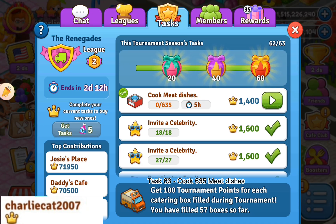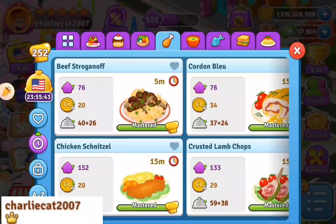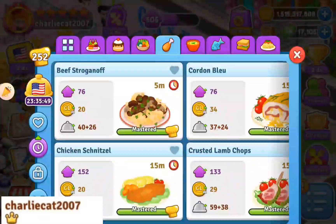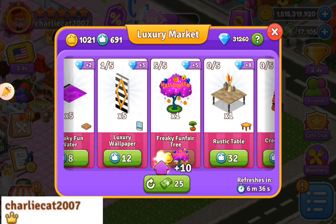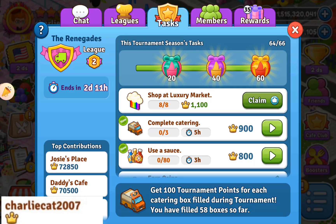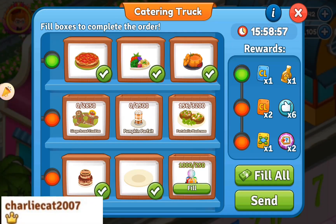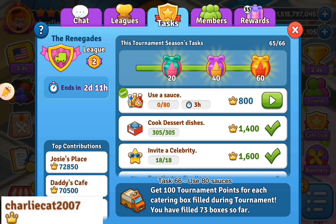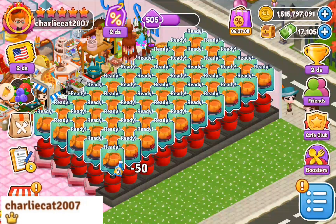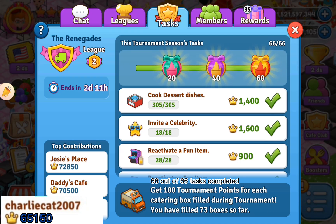Task 63: cook 635 meat dishes. Task 64: shop 8 items at luxury market. Task 65: complete 3,000 XP. Task 66: use 80 sauces.